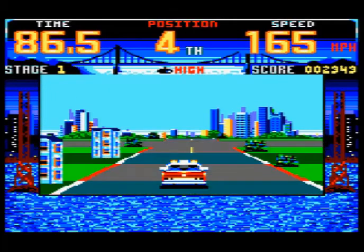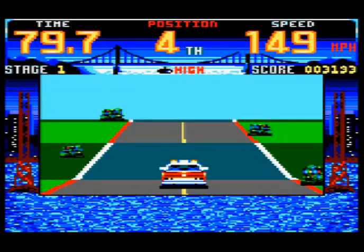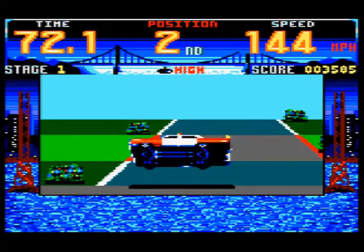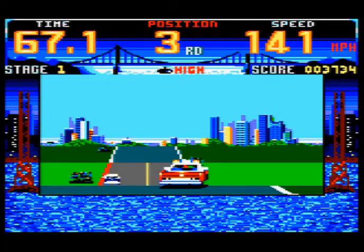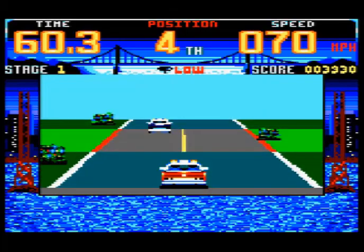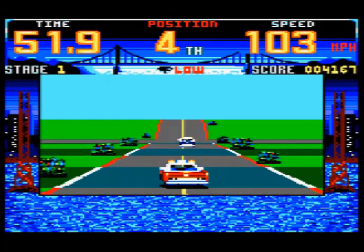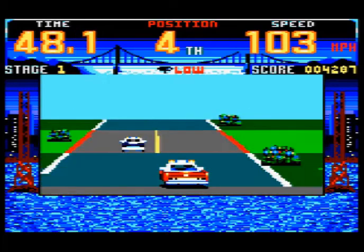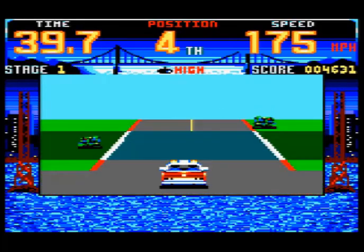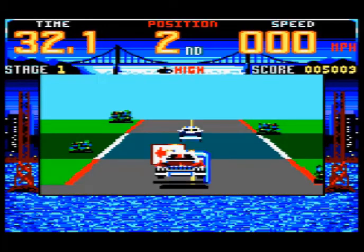There's two gears — high and low. You can see the Amstrad uses the same technique as the C64 one: the little stripes on the road, which is a really common method to try and give an impression of speed. We're in fourth position. I'm assuming it's a checkpoint-type game. Anyway, I think that's enough for the Amstrad one. It's certainly not as bad as the C64 one, so let's move on.